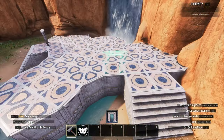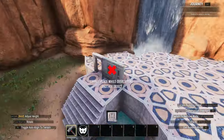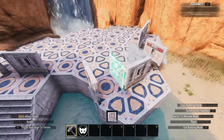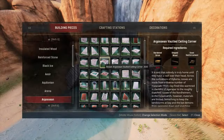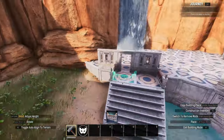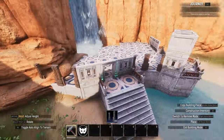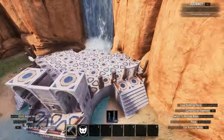Next, add door frames onto the stair segments and separate the front archways onto the balcony area. Then use stable gate frames on the bottom front layer of walls, add Argosian fences inside them, and then replace the gates with doors.